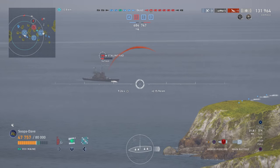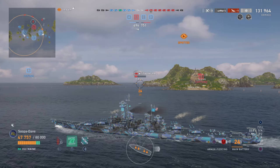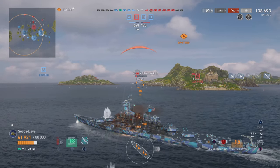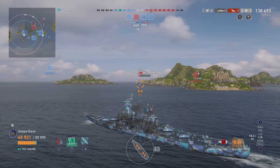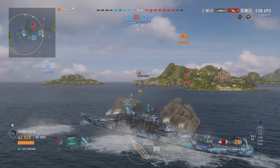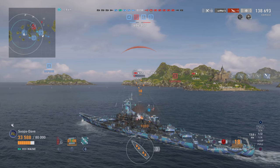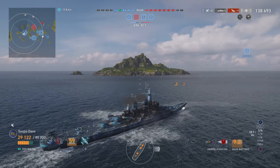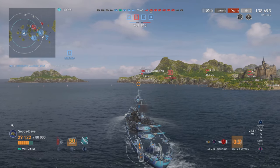We get a shot on the Kurfurst — no citadels but we still took 20-plus thousand off him, really helping to work on getting rid of him. Then the Stalingrad and other Kurfurst show up, and the Stalingrad gets a good hit on me, so I start to angle. If you do not angle, a Stalingrad can be super painful — people overlook Alaska and Stalingrad but they can really do a lot of damage. Even angling, he still chunks me — you absolutely must angle to those ships when they're using AP or they will murder you.